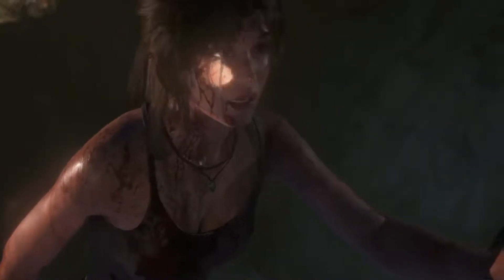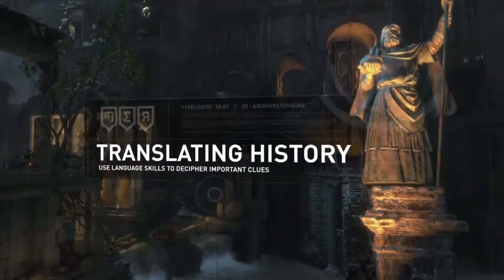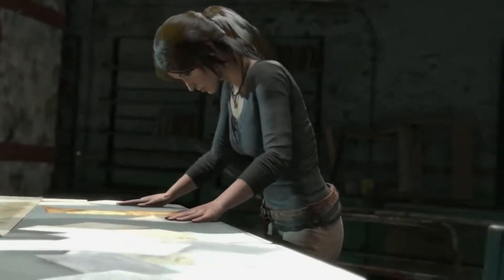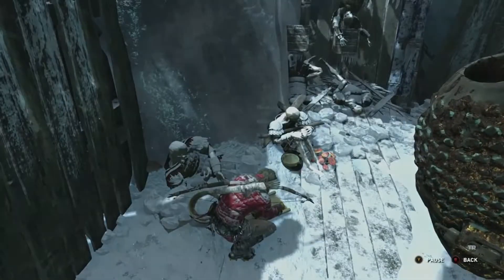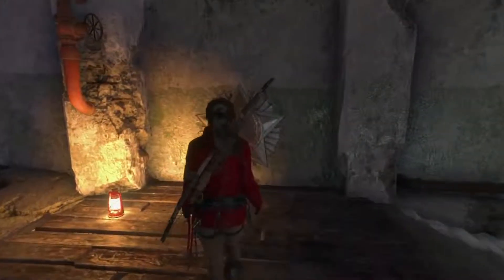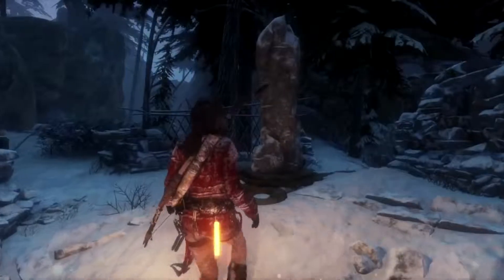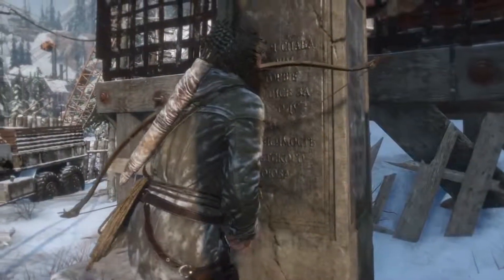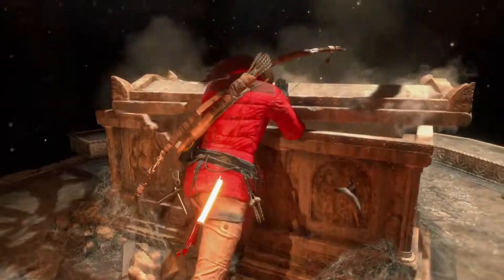Tombs provide Lara with exciting new opportunities to explore, collect artifacts, and uncover important historic details. Utilizing a new translation system, Lara can learn new languages and delve deeper into mysteries from the past. By examining murals, ancient scrolls, and other markings in the world, Lara can improve her proficiency in three distinct languages. Once she reaches the required level, she can begin translating mysterious monoliths, which reveal the locations of buried treasures and secret crypts.